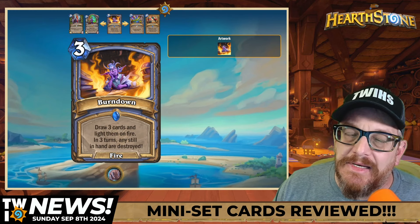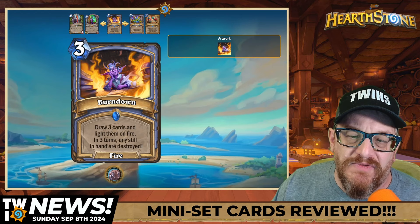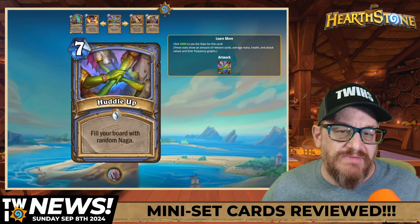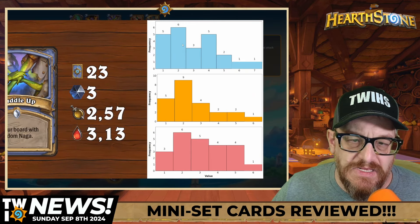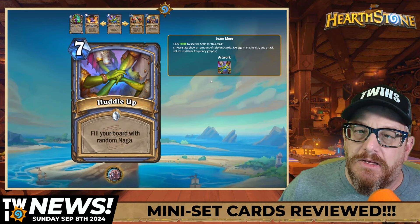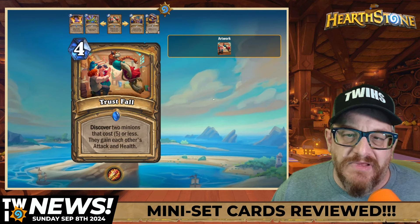Maybe I'm a simpleton but I don't want cards that are going to destroy my own cards. The art is really good though. Seven mana Huddle Up: fill your board with random Naga — I like this. For seven mana fill your board with random Naga — I'm definitely going to try it. If you're a Mage player you should definitely try this. It's a big spell and you can also play this with Druid — though Druid just got all the busted stuff. Paladin: four mana Trust Fall — Discover two minions that cost five or less, they gain each other's attack and health.